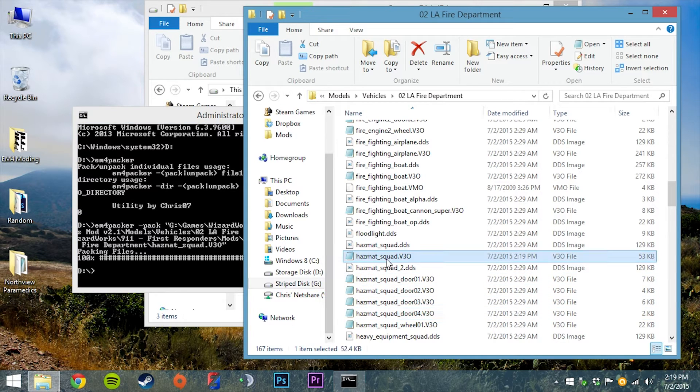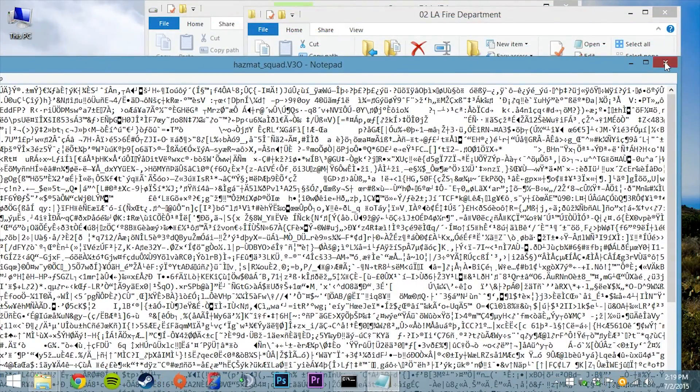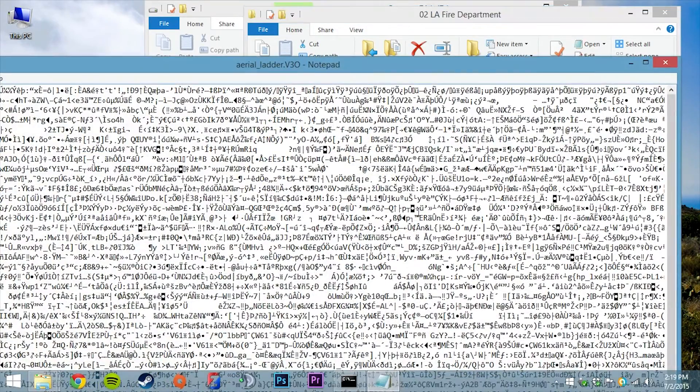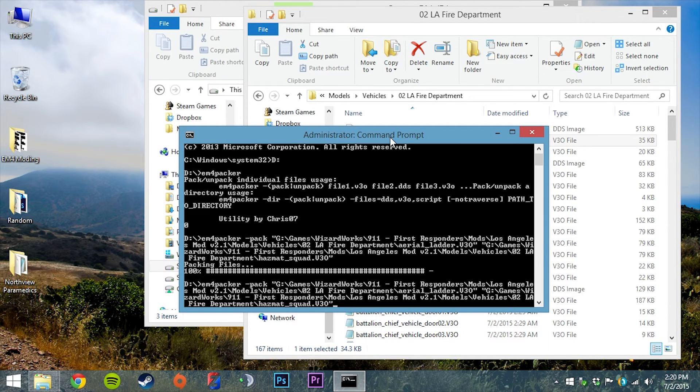If I open these files now, the hazmat squad is packed and all gibberish-looking, and same with the Arial ladder. I can also pack DDS files and script files — it doesn't have to be just V3O files. If I try to pack anything else it won't work. To unpack those same files, I hit the up arrow to bring back my last command, move back to the beginning, and change hyphen pack to hyphen unpack, then hit enter and it will unpack them.